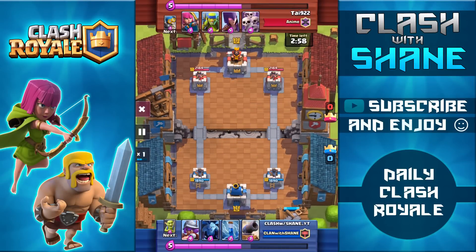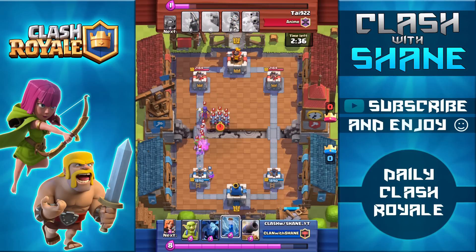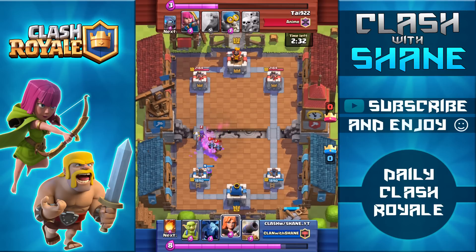Here we're facing off against Ty, a level 7. I don't have the greatest starting hand so I'm going to wait until I hit 10 Elixir and let my opponent make the first move since he's a higher level. He goes with the Witch in the left hand lane, so I counter with a Musketeer behind my King Tower. The reason I place her behind the King Tower is so she meets the Witch on my side of the arena with Crown Tower support to protect her.